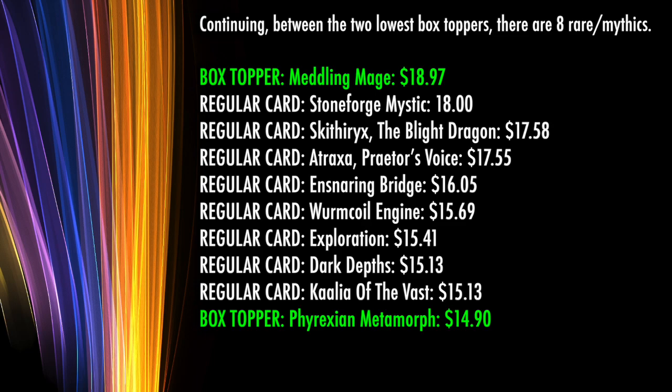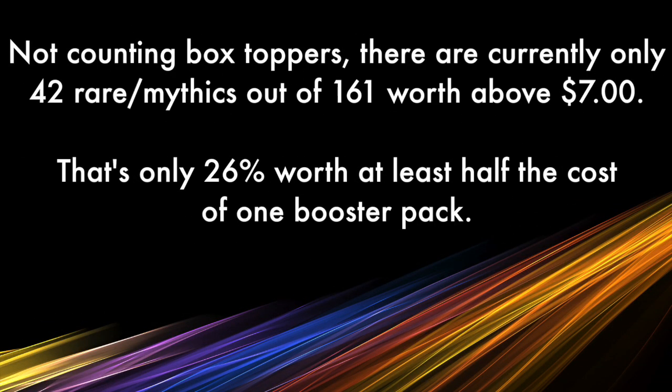Stoneforge Mystic is $18, Dark Depths and Kaalia of the Vast a little over $15, but the rest of your rares and mythics fall below $14.90. Looking at pack value, there are only 4 cards above the price of a pack — Toxic Deluge, Noble Hierarch, Thoughtseize, and Mana Reflection. Between half the price of a pack and $14 there are only 15, and in total, not counting box toppers, there are currently 42 rare/mythics out of 161 worth half the value of a pack or more — $7 and up — or about 26%. Opening a booster box is going to be box topper lottery or bust.